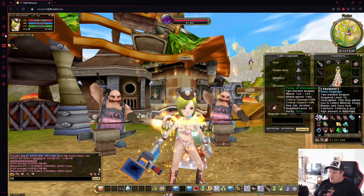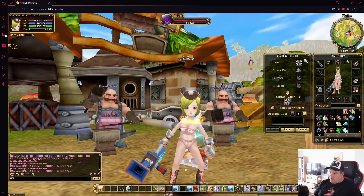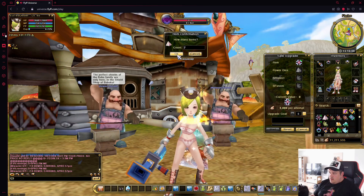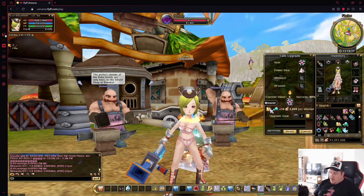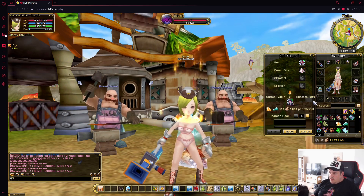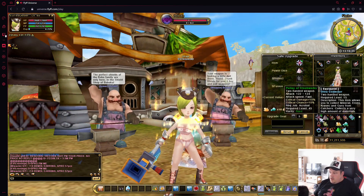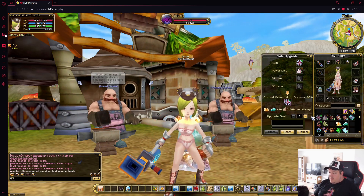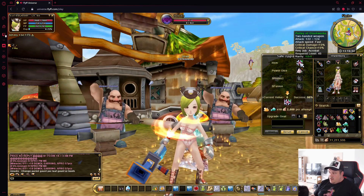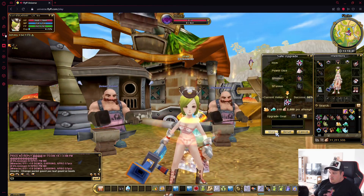Upgrading a weapon and a set is essentially the same process, so we won't go over the set separately. You go to the safe upgrade option, put in a power dice, and it will show you which kind of items you need. You can see the success rate for the next upgrade right there. This item is currently plus zero, and if we are getting it to plus three we will need to use a protect scroll.